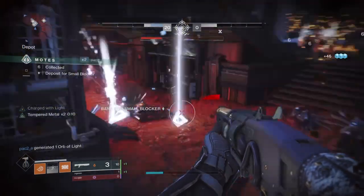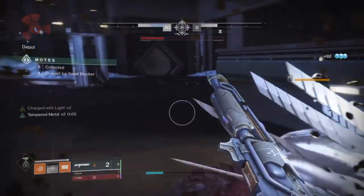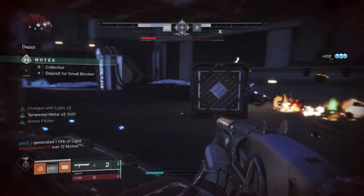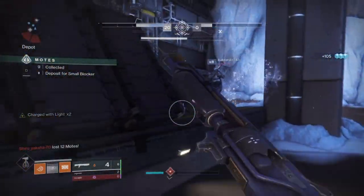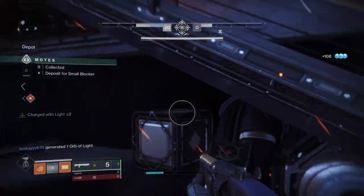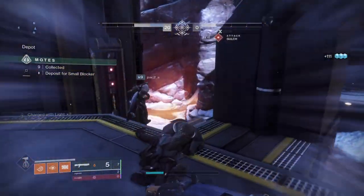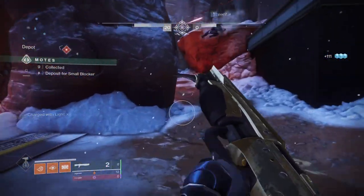What will truly make the build perfect are the following things: the Solar Plexus mod combined with Peregrine Greaves, Code of the Fireforge, a 1-2 punch shotgun of your choice, and the new seasonal Dawn Heavy Handed mod — for an all-out, all-purpose mobile boss lane build. This one is a monster in the right hands for PvE players, but it also brings in some new variety of fun.